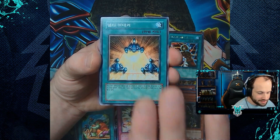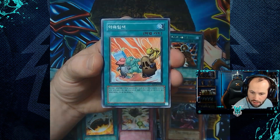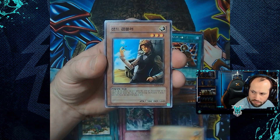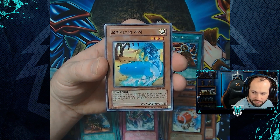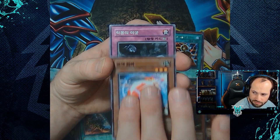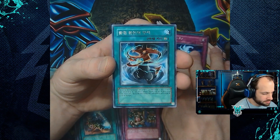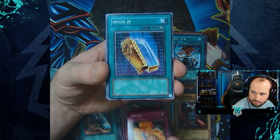Nubian Guard, Delta Attacker, Nubian Guard, Mystic Walk, Vampire Lady, The Law of the Normal, Ninjitsu Art of Transformation, Earthquake, Protector of the Sanctuary, Bean Scorpion, Sand Gambler, Monster Gate, Rocket Jumper, Emissary of the Oasis. Labyrinth of Nightmare, Order to Smash, the rare of Soul Resurrection, and the rare of Talisman of Trap Sealing, Pharaonic Protector, Backfire, The Second Sarcophagus.